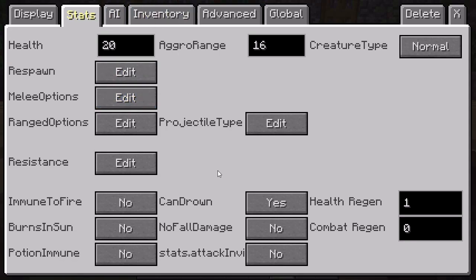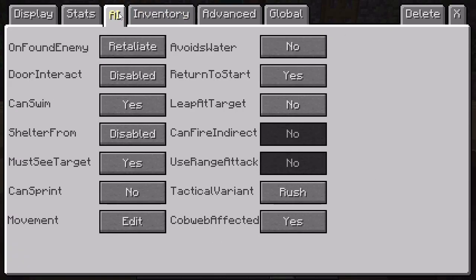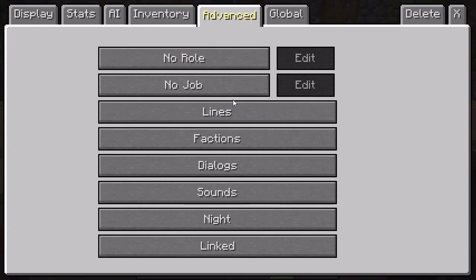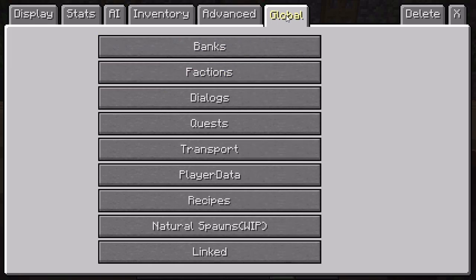The Stats section is how we got the fighting to work in the battle scenes — you set them to be aggressive and they fight each other. The AI section lets you rotate where they're standing and set whether they walk. You can give them items like a sword in their hand. The Advanced section is for setting up factions and job roles — we mainly used the job role just to make them follow you.